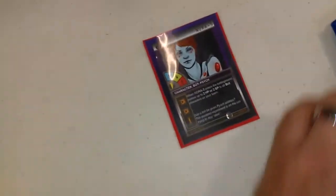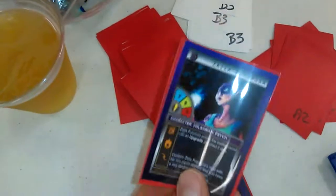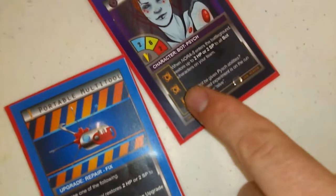One symbol, one upgrade. In this case, Nora can attach two kinetic upgrades and one repair. Now, what's an upgrade card? Here we've got a repair upgrade — the name, and the little wrench symbol. If you see, it matches the wrench symbol on her card, so this card can attach to her.